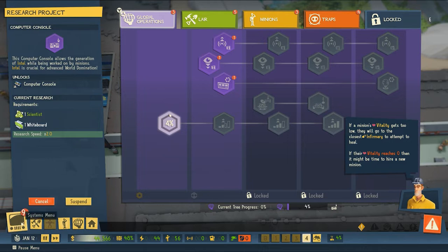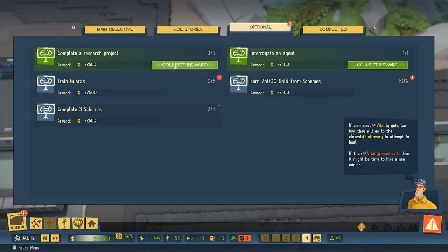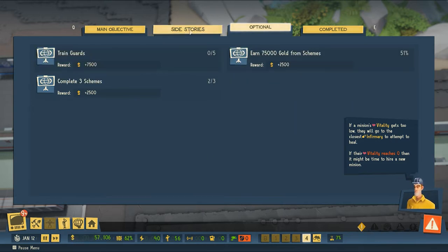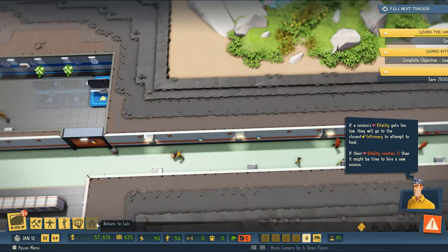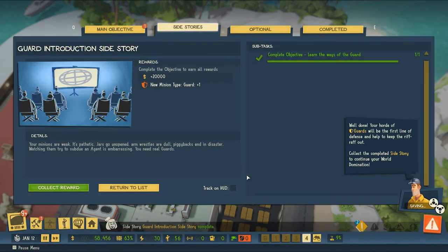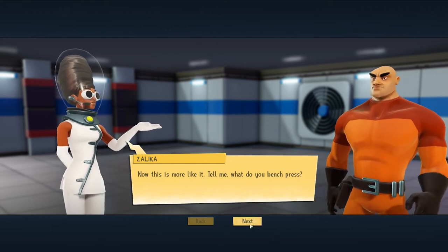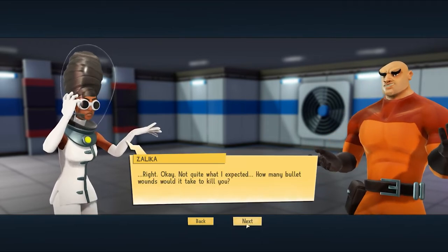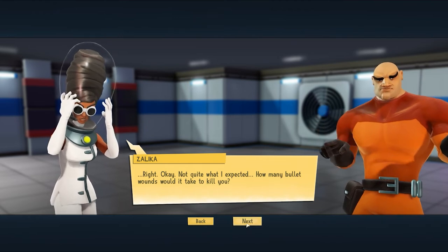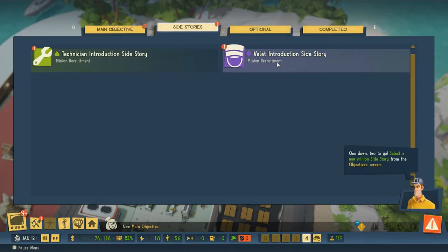Research is going well now. Our objectives: construct intensive care pod, scouting, minions research, interrogate an agent — that will help the pocketbook. We've completed the guard introduction side story. We're going to get a new minion type — guard — and 20,000 gold. Now this is more like it. 'Tell me, what do you bench press?' The biggest one. 'How many bullet wounds would it take to kill you?' 'You're hired!' That is the type of smarts we want in our guards.